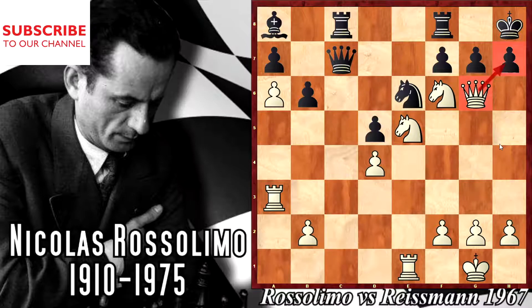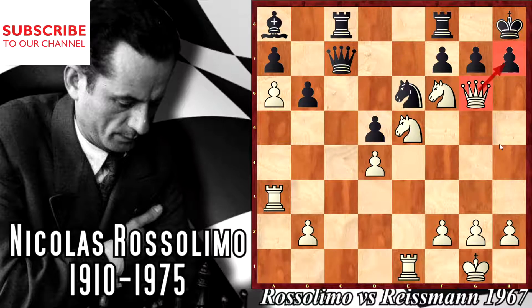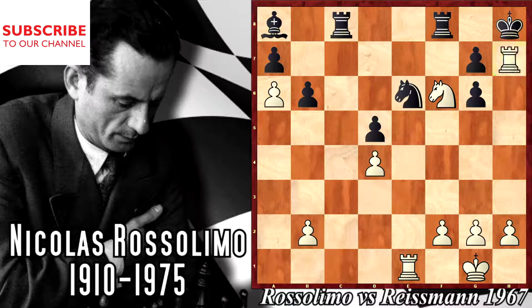Queen to g6 — enjoy this position. We saw from the beginning to the end how White played this game — one of the most exciting chess games ever. Taking the queen is checkmate, or just taking here is checkmate immediately. There's nothing else — it's time to resign. For example, I take here, I take here, check, and that's an amazing checkmate.